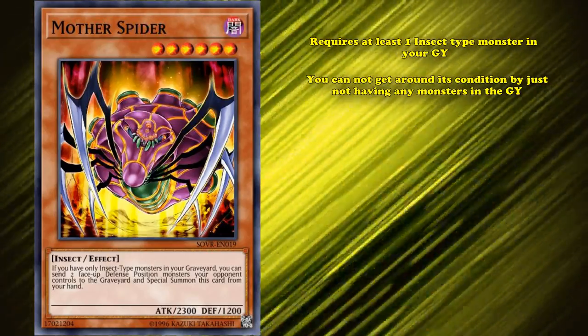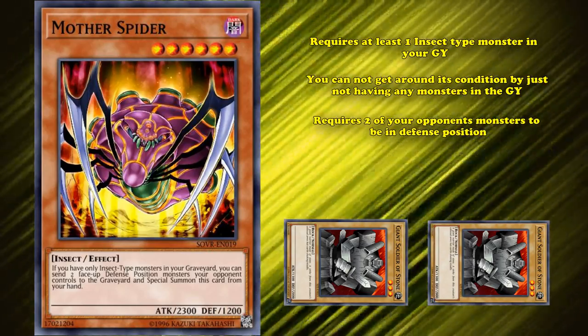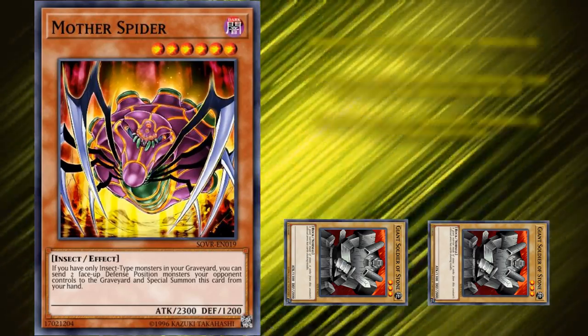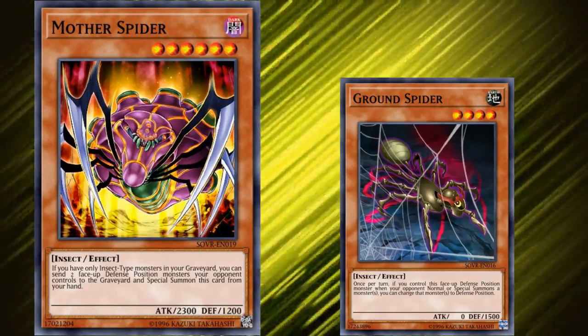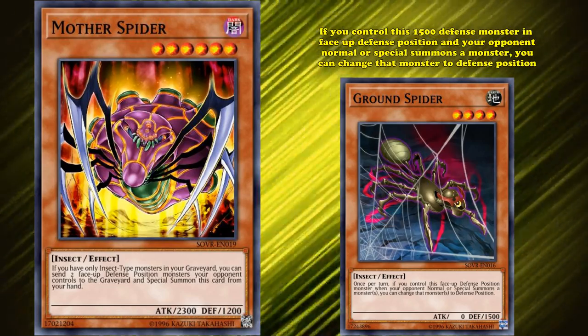And then you have the effect itself, which requires 2 of your opponent's monsters to be in defense position. Luckily, Mother Spider was released alongside a small spider sub-archetype which helped to put monsters in defense position — with cards like Ground Spider, where if you control this 1,500 defense monster in face-up defense position and your opponent normal or special summons a monster, you can change that monster to defense position.